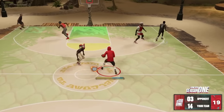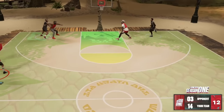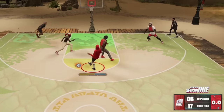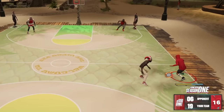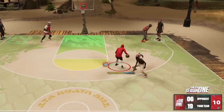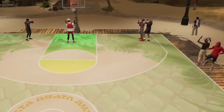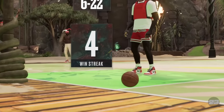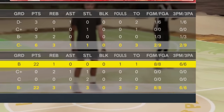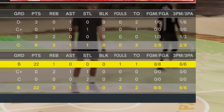This Steph Curry jump shot base is the quickest in the game. The smaller players — these six-foot-threes — this is my best shooting build. It is comp as hell if you know how to use them. Defense will be the liability, but offensively, smaller players got the best jump shot bases. Do not give up on your six-three. Six for six from three, eight for eight — it was all green.